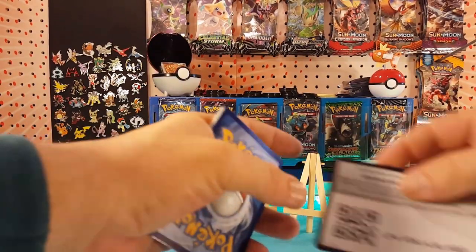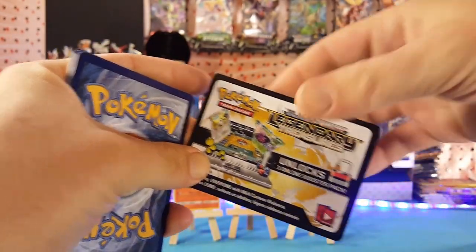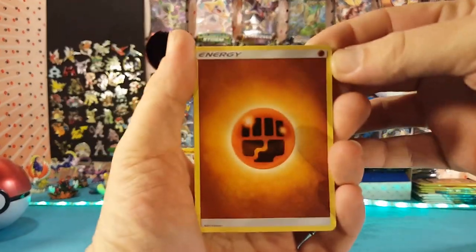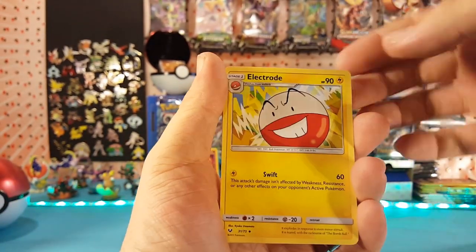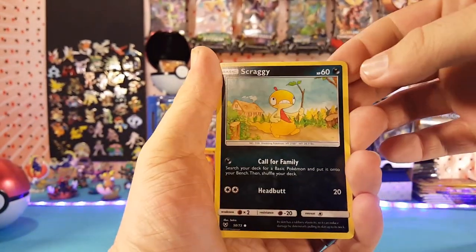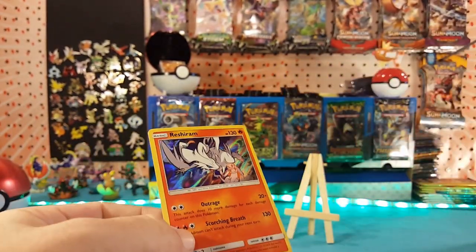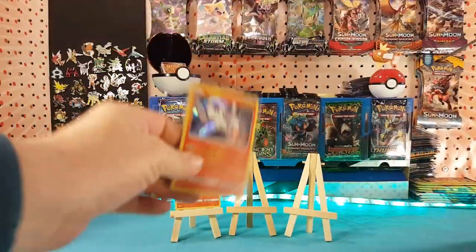We have a Legendary Treasures code card for Shining Legends — a little nostalgia there. Four to the front: Fighting Energy, Energy Retrieval, Lippard, Electrode, Stunfisk, Minnow, Buizel, Scraggy, Voltorb, Quilfish. Quilfish is the reverse, and Reshiram is our holo. Just a regular hit with the Shining Legends.